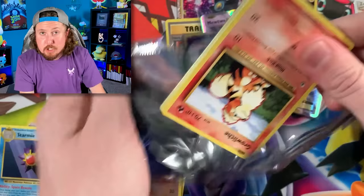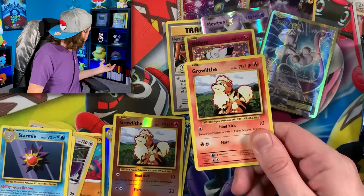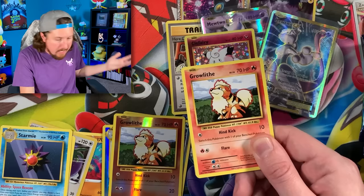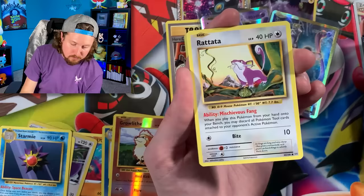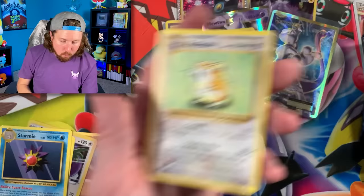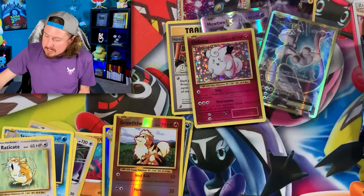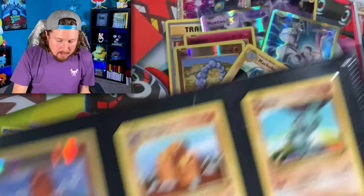Going into another Charizard pack — what if there's a Charizard inside this pack? I will have to do a victory lap around the chair! Gastly — thank you, I appreciate that. Eevee, Caterpie, Diglett, Machoke — which weirdly enough I couldn't find one, so that will go in the binder. Potion, reverse holo Onix, and Electrode. We do not need that reverse holo Onix, but we do need that Machoke — and that's where it goes right there.